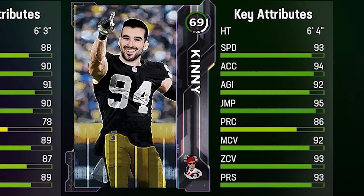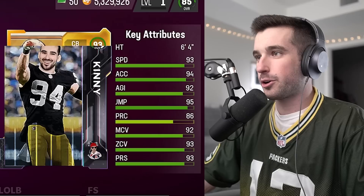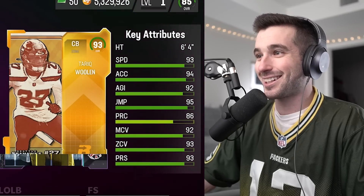We've got three cornerbacks in our next round, and again the right side option looks so much better — 95 jump, 92 man coverage. We reveal it and it's a 93 overall Tariq Woolen, probably one of the best cornerback cards in all of Madden right now. He's from the NFC West, and we're still searching for an AFC West player.